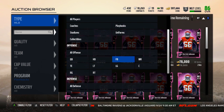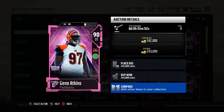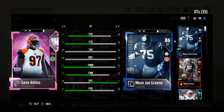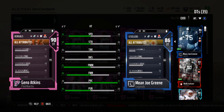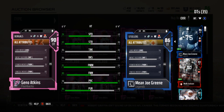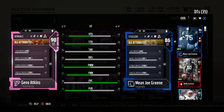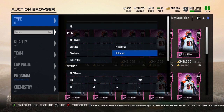Let's move on to Geno Atkins. Atkins is currently going for 236K. He comes with that zone chemistry, which a lot of people are trying to run. We'll compare him up against Mean Joe Green. He's got 70 Speed, 87 Strength, 86 Tackle, 86 Block Shed, 91 Power Move, 80 Finesse, 90 Play Recognition, 86 Pursuit, and 90 Awareness. Somehow Mean Joe Green has 89 Stiff Arm. Both of them have some impact blocking on them. All in all, pretty comparable to Mean Joe Green — not sure he's worth full value.